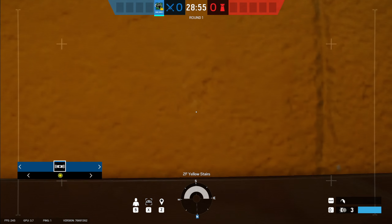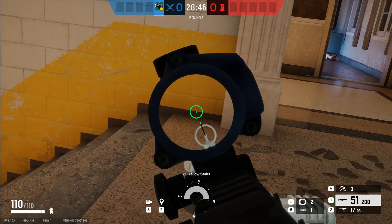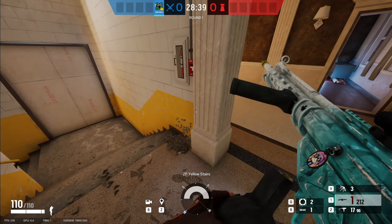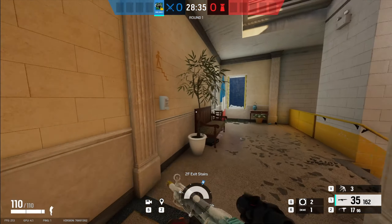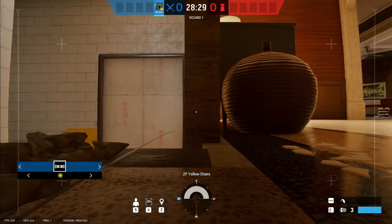Drive into this wall — look at that, you can see right through the wall now. Once the drone's in here, it can't be shot whatsoever. It's like invincible on both sides.